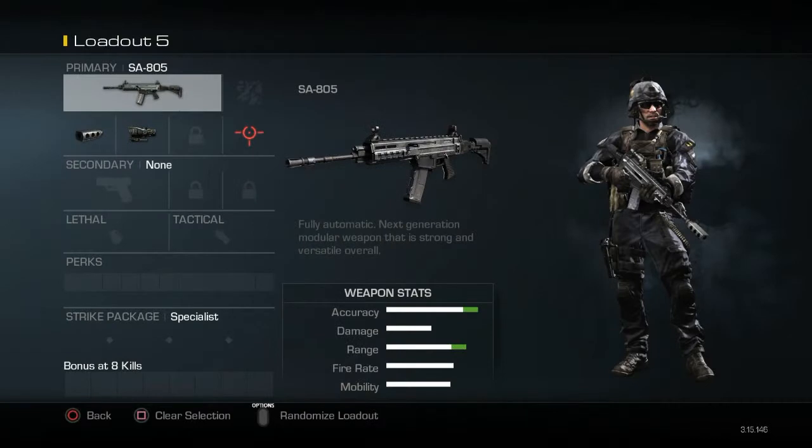In third place we have the SA-805. It's slightly better than the SC-2010 — once again, insanely accurate. You can see my favorite attachments for the gun. Don't worry, next time we do this I'll actually do a live gameplay instead of pictures so I can do it a bit better. Some of my favorite guns, so let's get right into number two without wasting any time.